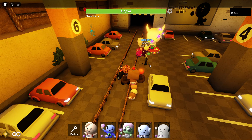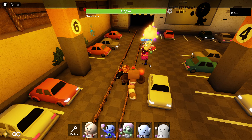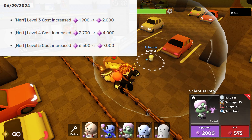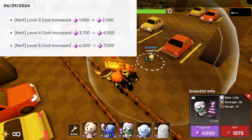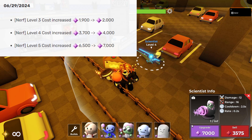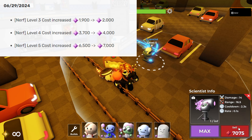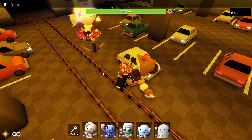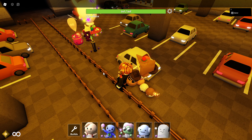Now moving on to the nerfs. Scientist is now significantly more expensive at later levels. The level that used to be 1900 is now 2000 — a 100 mana increase. The higher levels were definitely changed too, going from around 6500 to max with a 500 mana increase. Honestly, not that bad of a nerf — Scientist is still in the meta.